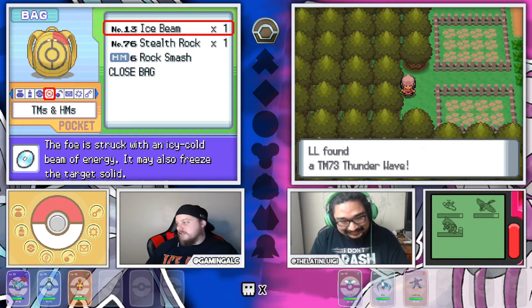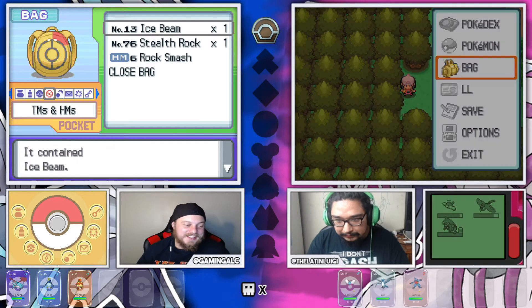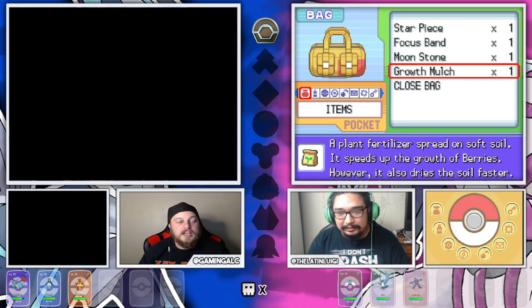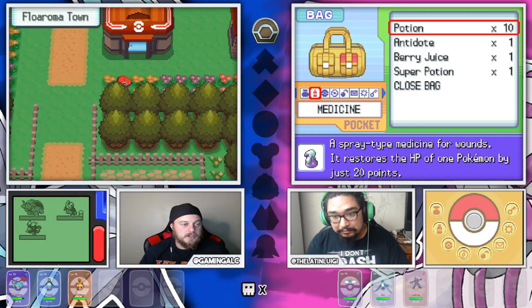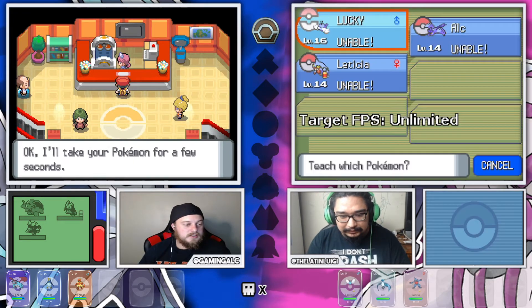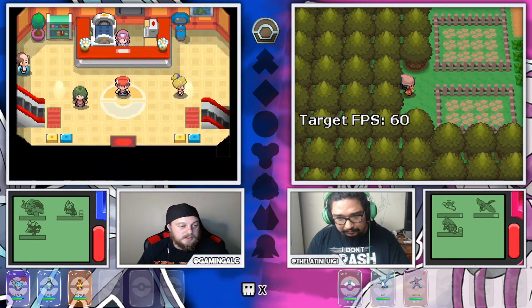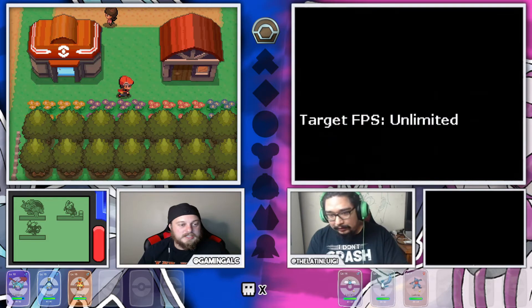Look what I just found for you - I got Thunder Wave. Oh, you got Ice Beam! Yeah, shoot it over here, bro. Let me give that to you. I'm having insane luck - Fred is able to learn it. I might give that to him, that might be a smart choice. I'm not having very good luck with the TMs. No, but you're having insane luck. I am. My encounters are like off the freaking rails, bro.